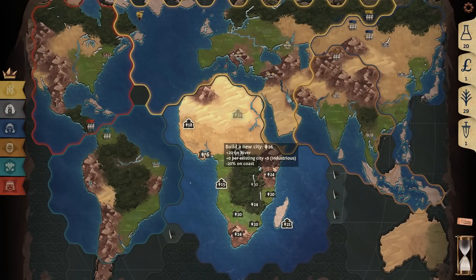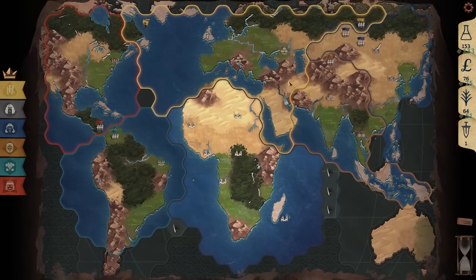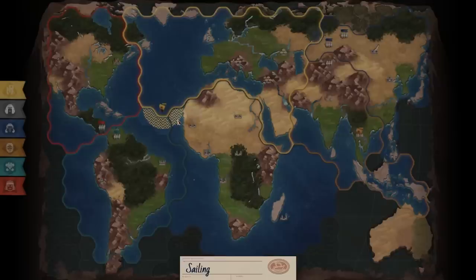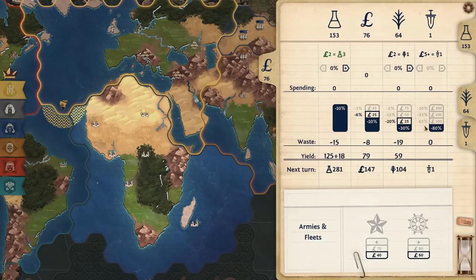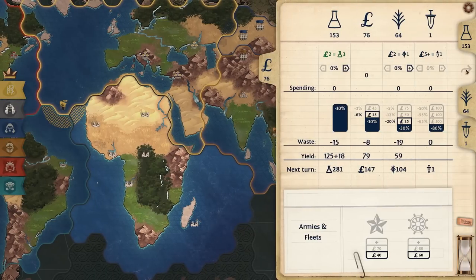Upgrading cities scales really nicely, especially when you're playing an industrious civilization where you can build and upgrade cities really cheaply. We need these techs here — if I spend 150 science I will get 10 science per turn, which is huge. Let's continue to claim sea tiles because they're very valuable. Then we'll build another city right there, because now is the time to start building those cities. I'm fully expecting to start getting pressured by armies. And here's the first army to pressure me — a little boat pressuring that tile.